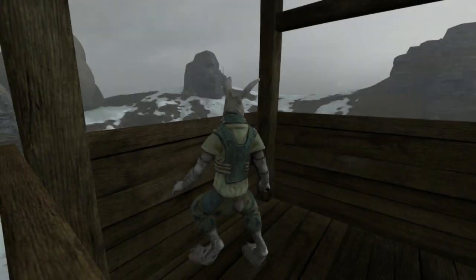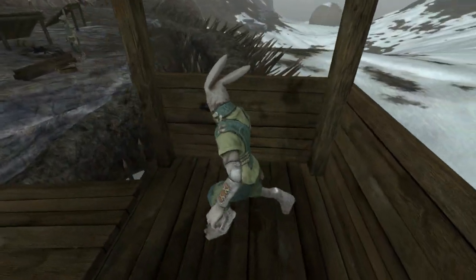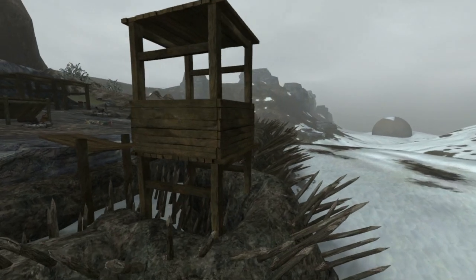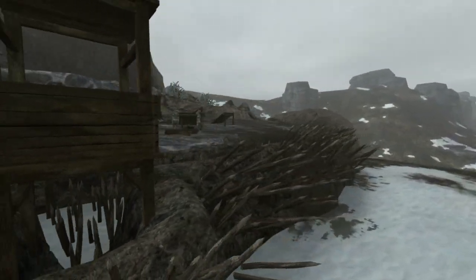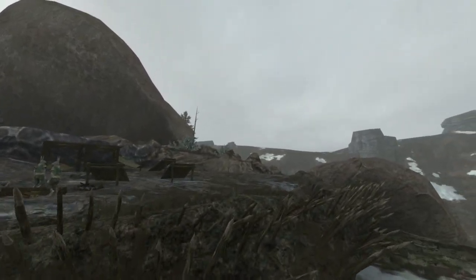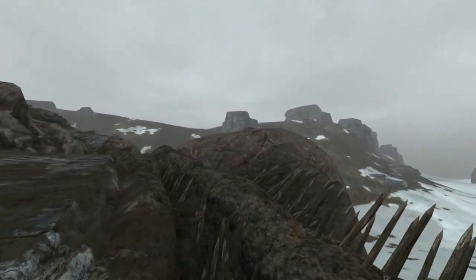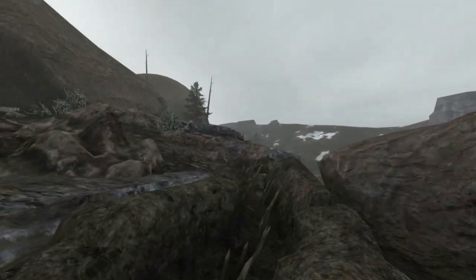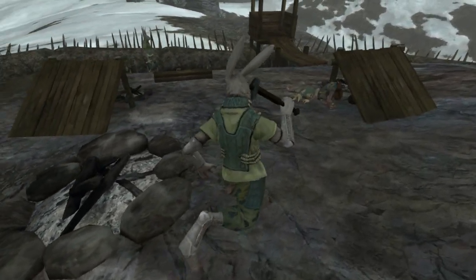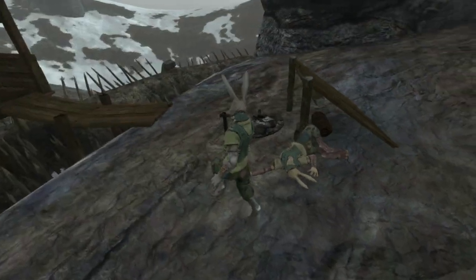It's always a good idea to test out modular assets by using them in the way that you were planning. So here I've made a larger scene to demonstrate how these would be used in the game. This is a fortified encampment for the rabbits. Looks like this guy here is so comfortable he's taking a nap.